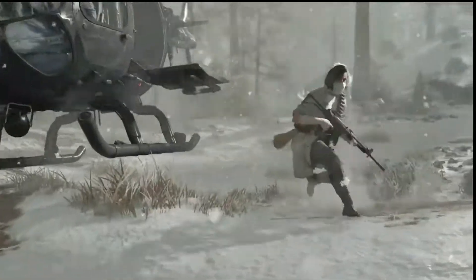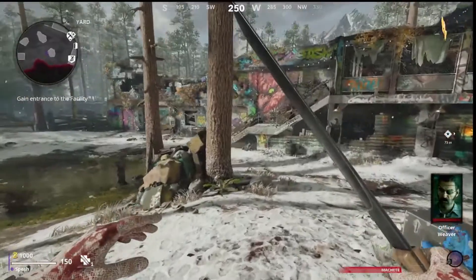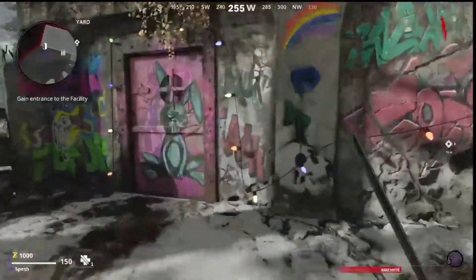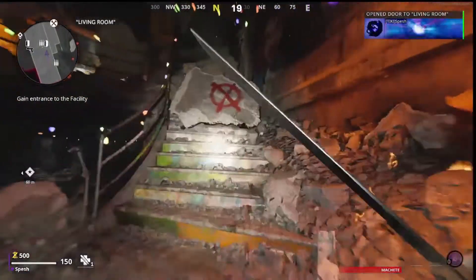We're going to start with the fact that you now spawn in with 1000 points. You may not even notice it at the beginning of your game because you're just so used to spawning in with 500, but if you look down at the bottom left-hand corner, 1000 points are just sitting there in your bank account.